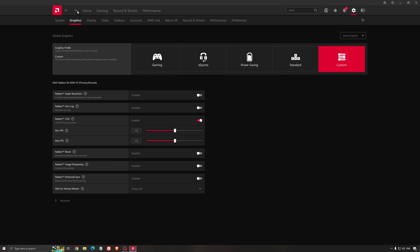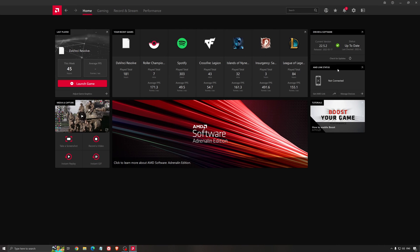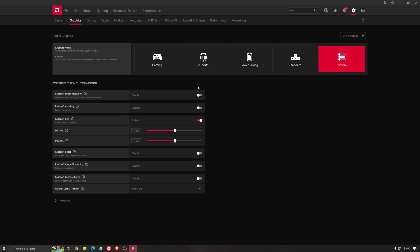Another thing that is really important is your driver. Make sure that you have the latest driver from AMD, Nvidia, or even Intel if you have an iGPU on your processor. For example with AMD, you just click Check for Update and it's going to show you if you have the latest one. You can do the same thing with Nvidia.